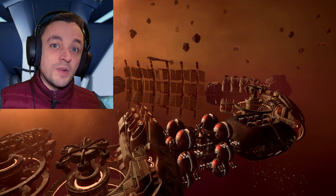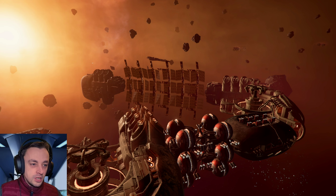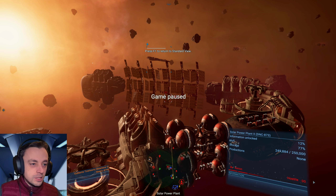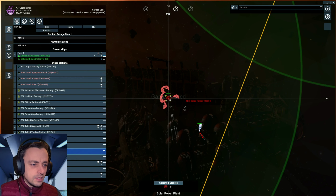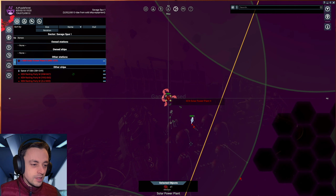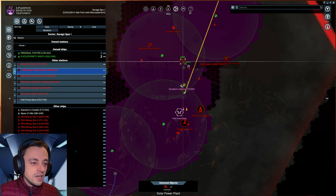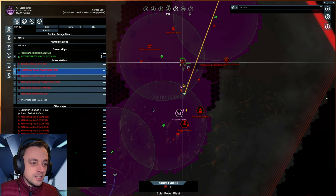Hello there, I'm OJ PuzzleFresh and welcome back to X4 Foundations of the Cradle of Humanity Expansion where we are back in Savage Spur. We have this wonderful Asgard over here attacking a solar power plant, but it appears to have turned round. I don't know why - it's been lasering that thing and I've been collecting all of the spoils from all of the various Xenon attacking it. Unfortunately we have this ship following us which is really irritating.